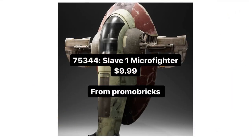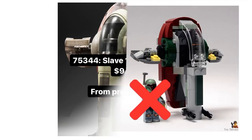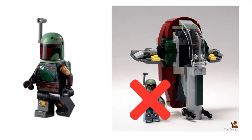Moving on with the next one — it's gonna be a Slave I Microfighter. I am not expecting much from this set. Of course, it's only gonna come with Boba Fett. I'm expecting the newer Boba Fett, not the classic Boba Fett. The build is gonna be pretty simple. LEGO made one for Comic-Con about 10 years ago, but we just have to wait and see what this looks like.